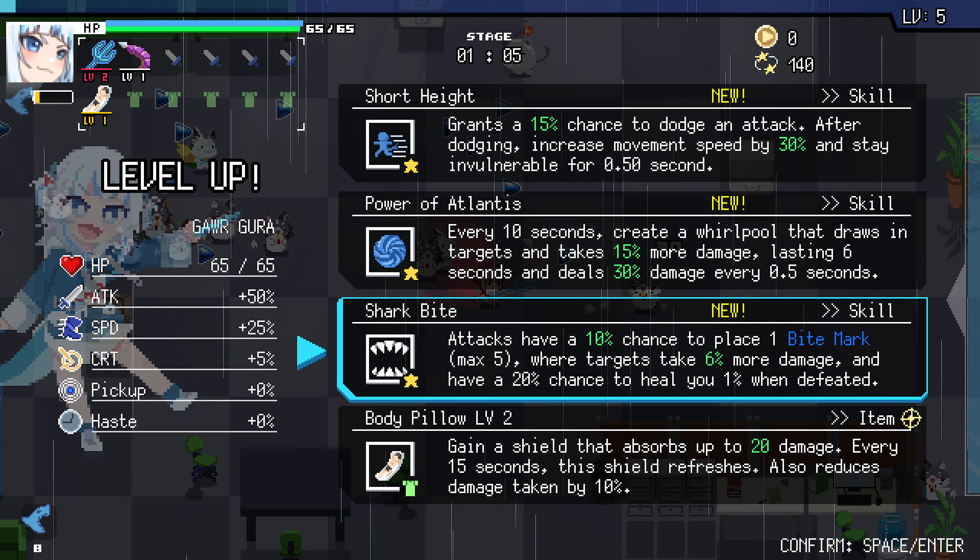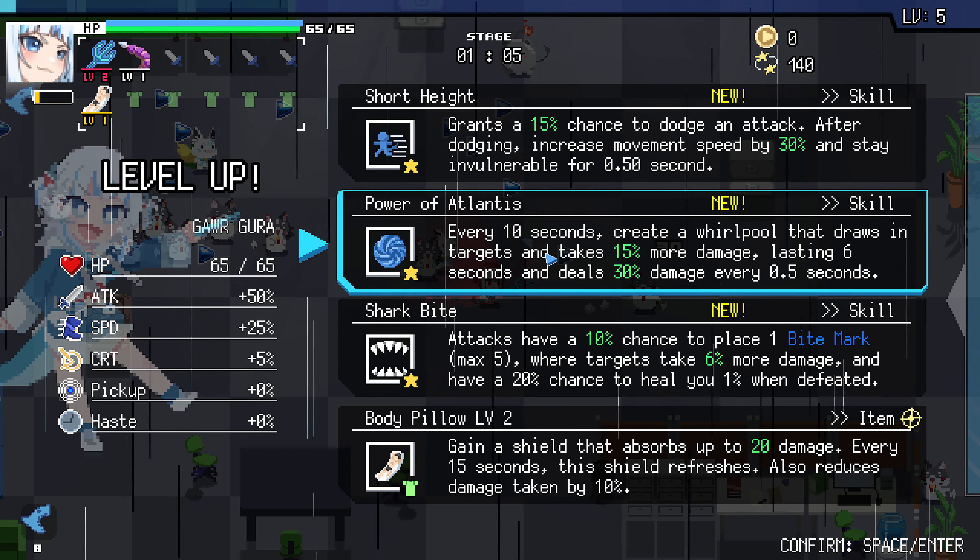Packs 5, where targets take 6% more damage, have a 20% chance to heal you when defeated. Every 20 seconds create a whirlpool that draws targets in, takes 15% more damage lasting 6 seconds, and deals 30% damage over every half a second.